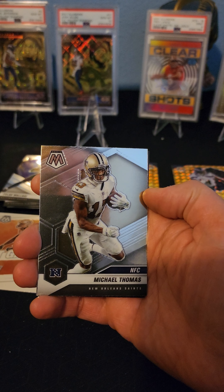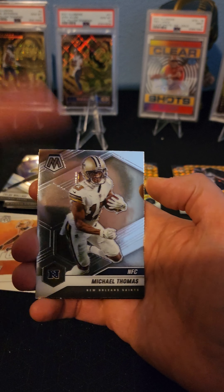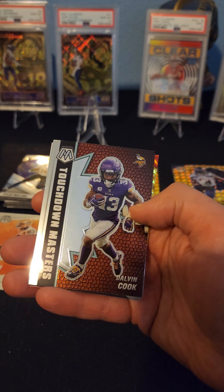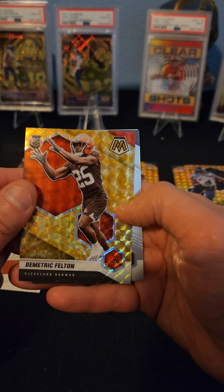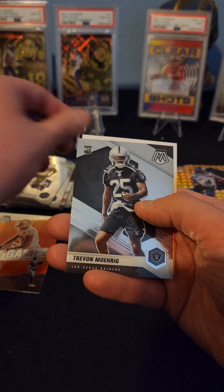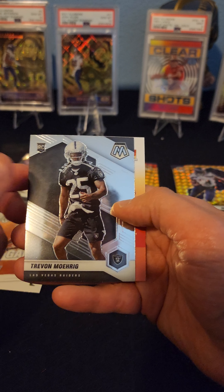We got a Michael Thomas - this is not actually me, but my name is Michael Thomas. We got a Dalvin Cook. We got a Demetric Felton rookie card parallel - that's nice. We got a Trayvon Moring rookie card.